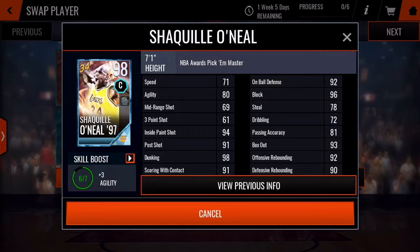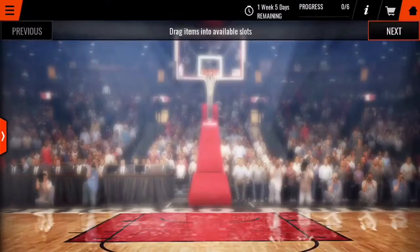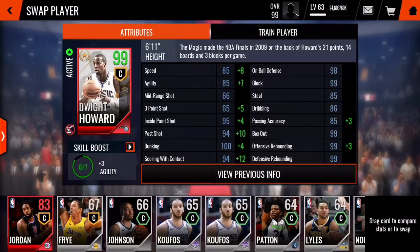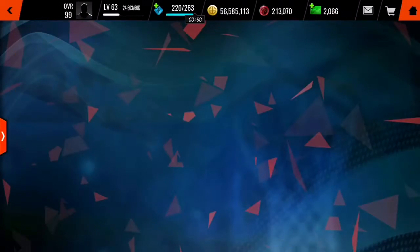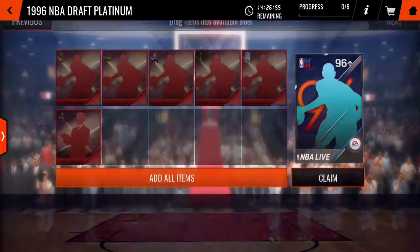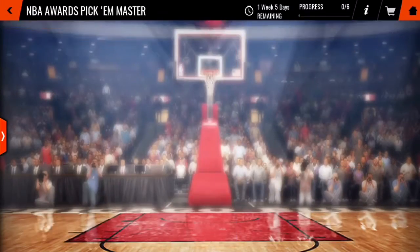80 agility, and paint shot is good. The rebound is not good — only 90 box out, 93 on body defense, 92 block, 96 in the paint plus two. Paint shot — I don't know how good this card is. It seems it's not as good as my max level Dwight Howard. Let's see, I will complete this set and see how good this card is.